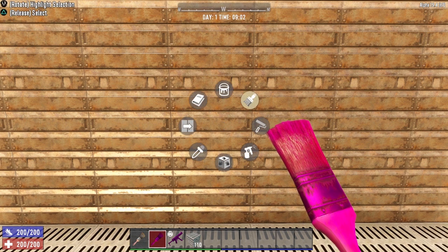For instance, we have the 'paint all sides' option, which allows us to paint every single side of a block without having to paint them individually. We also have the spray gun, which paints a huge area with whatever paint you have selected.